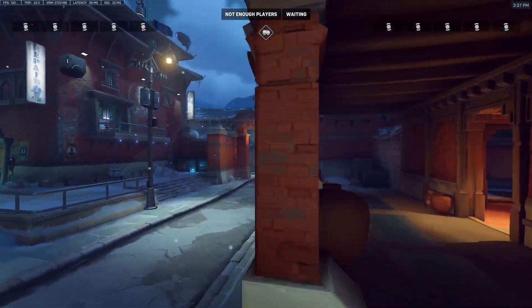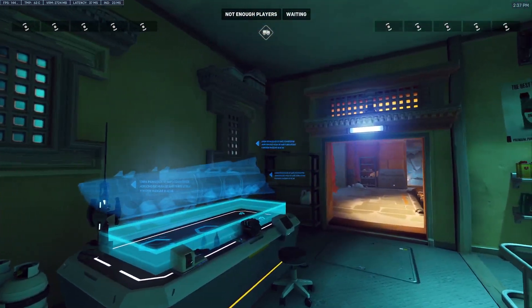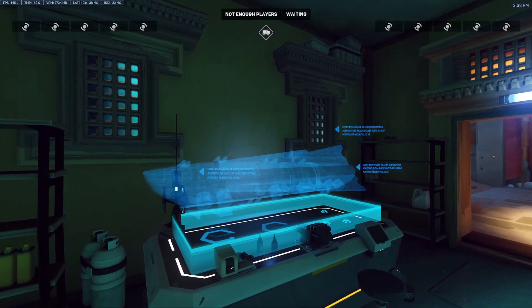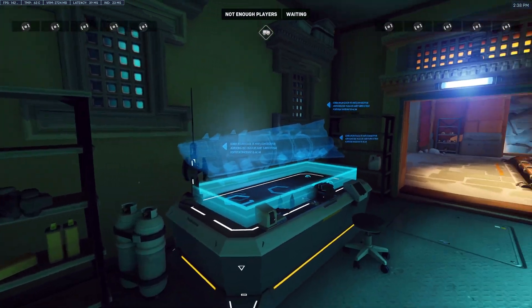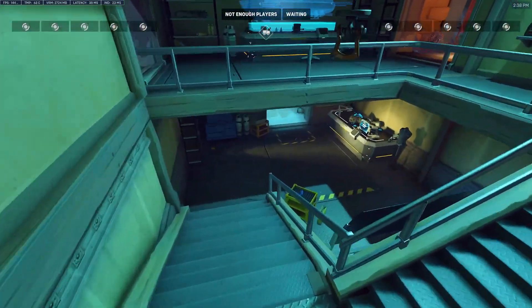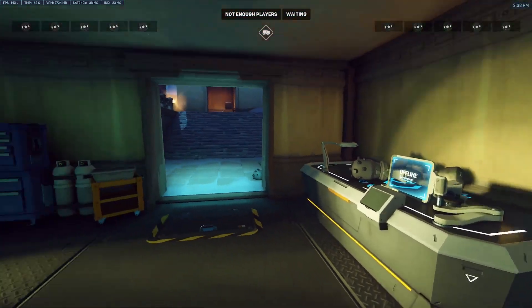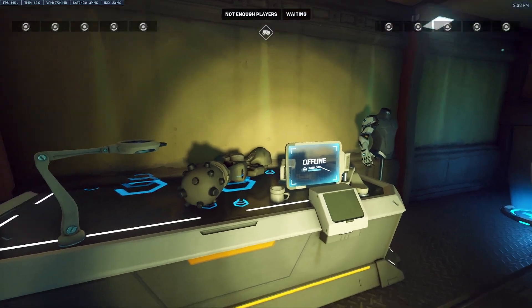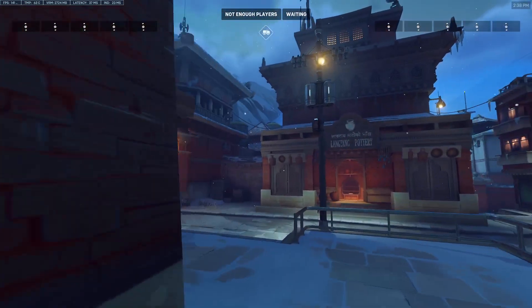We'll continue the ascent towards the attacker spawn — there's more high ground up here. It looks like some sort of ship. In fact, this looks like a Null Sector ship — one of the ships out of Null Sector. There are some different omnic body parts, a table here, and an 'offline user login' terminal. There's a big health pack down there too if you need it.